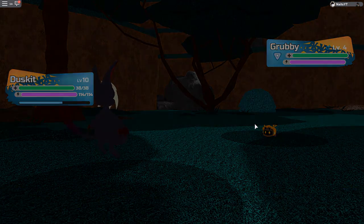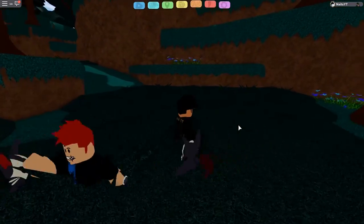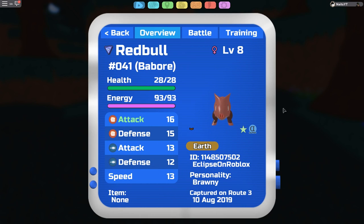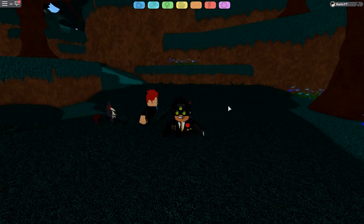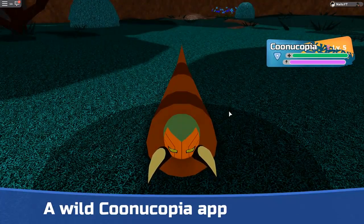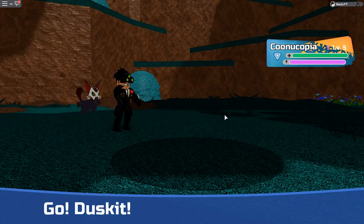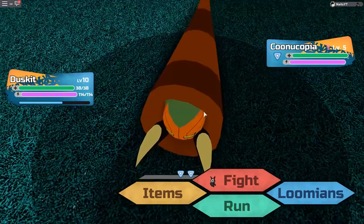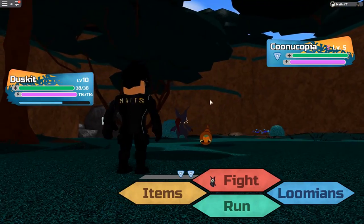The next one is Babore — the one I have right here. To see if Babore is a secret ability: every time you find a Babore it says it uses 'Boast.' If it doesn't say 'Boast' when you encounter it, that means it's a secret ability Babore.